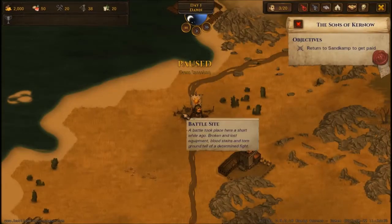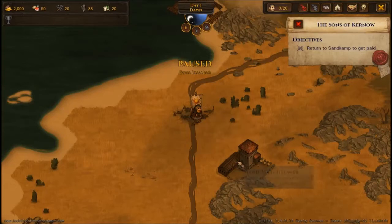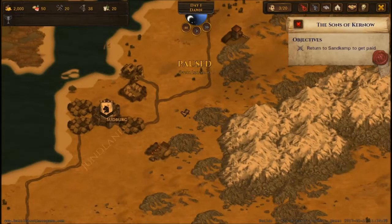Battle site - a battle took place here a while ago: broken and lost equipment, bloodstains. That's nice - I like that. Now we can actually have proof where battles are on the map, which is awesome.